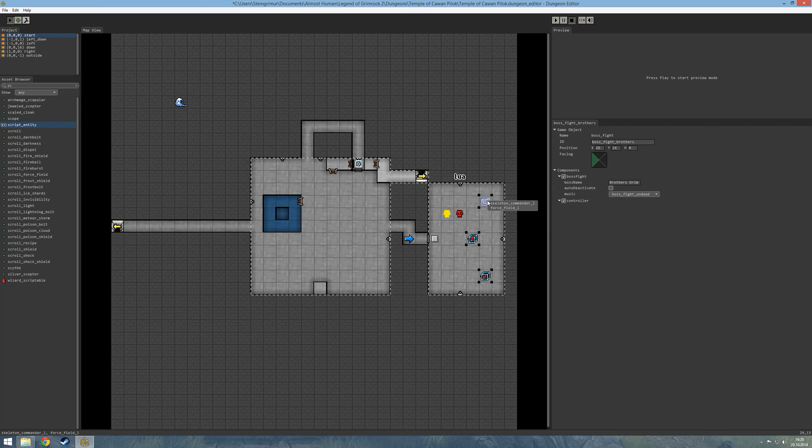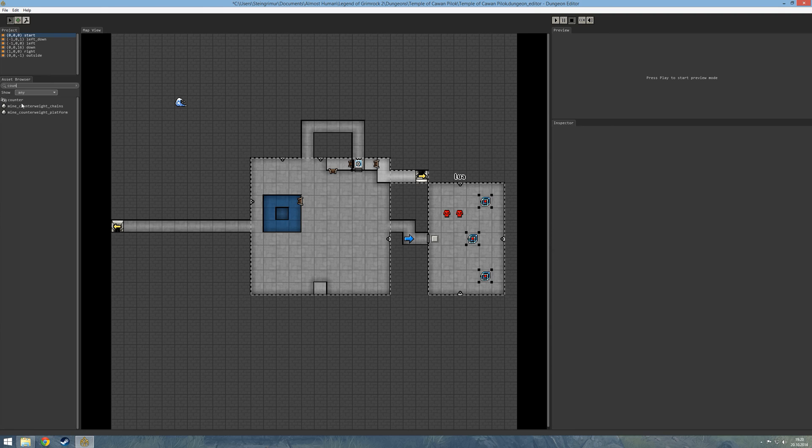When we kill these guys, we need to keep a count on how many are left. So let's place a counter, and I am going to set the counter value to 2, since we have two commanders. I am going to add an on die connector to the first commander so that when he dies, he decrements this counter. The same thing for his brother — when he dies, he decrements the counter. So the first commander dies and this goes from 2 to 1, the second dies and this goes from 1 to 0, and it gets triggered.